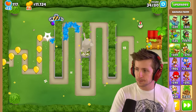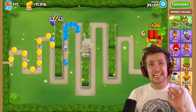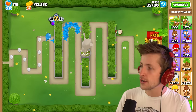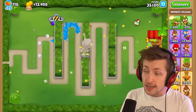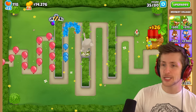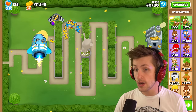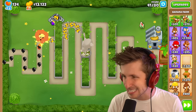A thought that I had is that the Monkey Village Paragon is not possible to get in CHIMPS. The reason you can't get a Monkey Village Paragon in CHIMPS is because the bottom path one absorbs all nearby banana farms, and you need a banana farm placed down in order to get it, and you can't put banana farms down in CHIMPS. Therefore, you would not be able to get a Monkey Village Paragon in CHIMPS. Now we can start working on really getting some money. Moab didn't stand a chance.